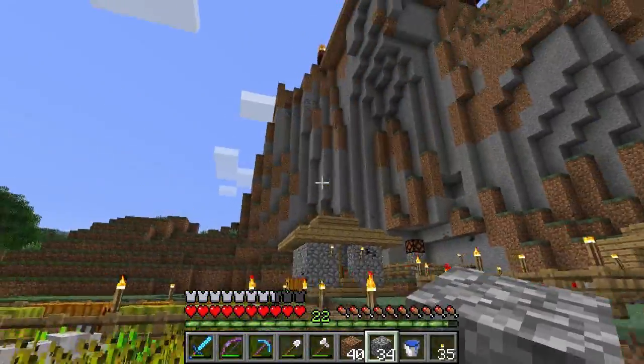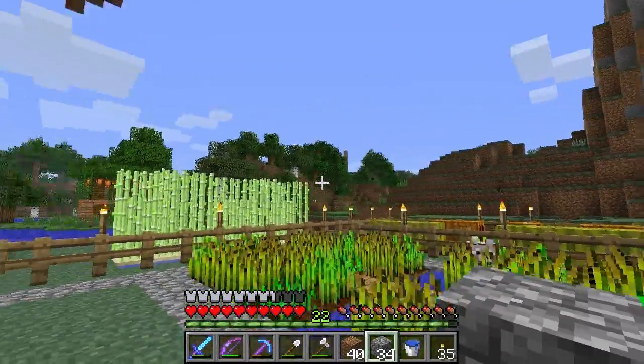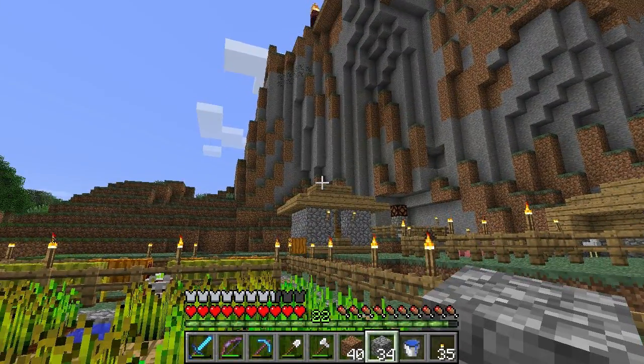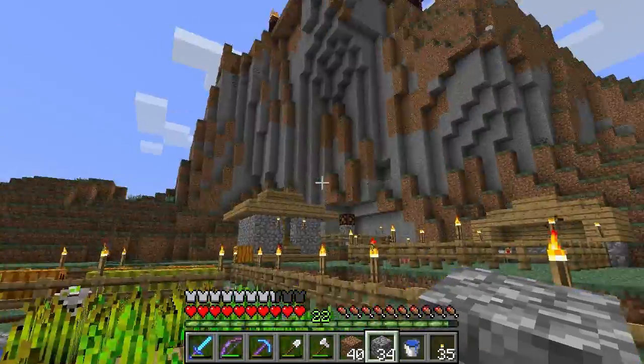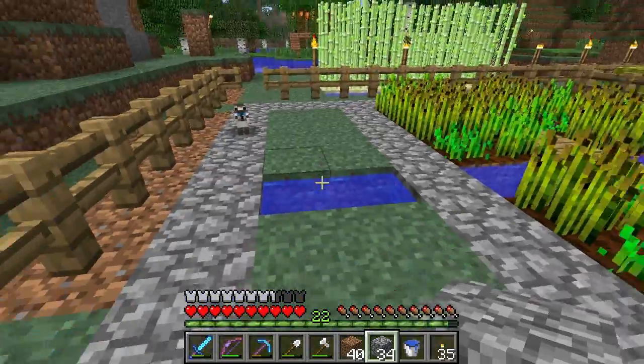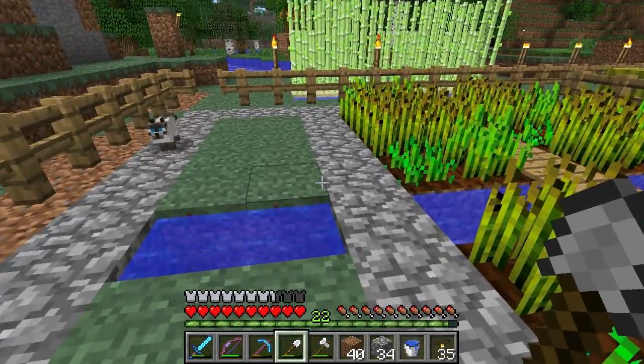Now, if you have a world like me and you already have a couple of villages generated with earlier code - Minecraft 1.0 up to 1.3, for example - like, I have a village over there and a village in the desert. They only have wheat right now, so I'm not going to be able to go over there and get potatoes.